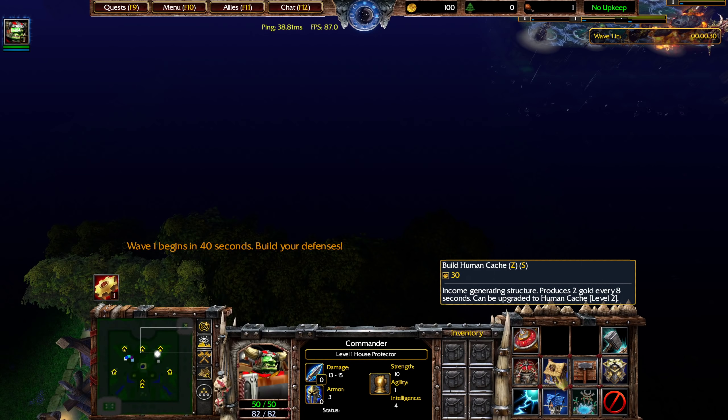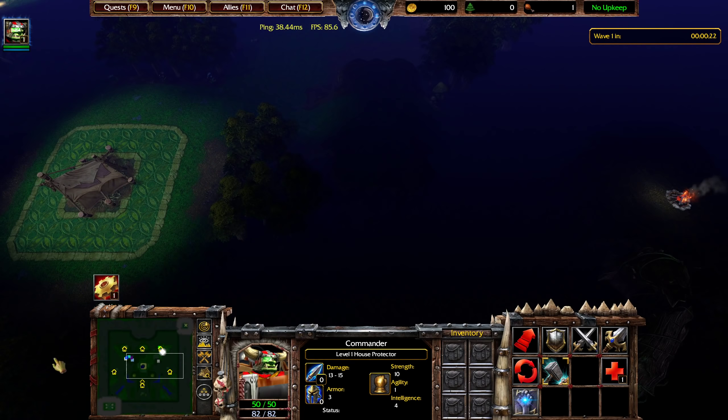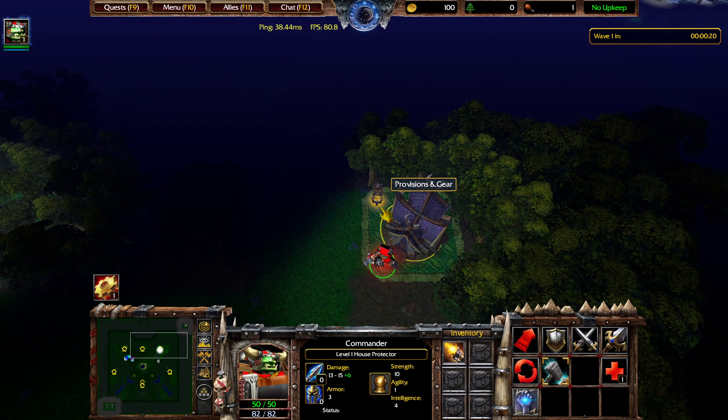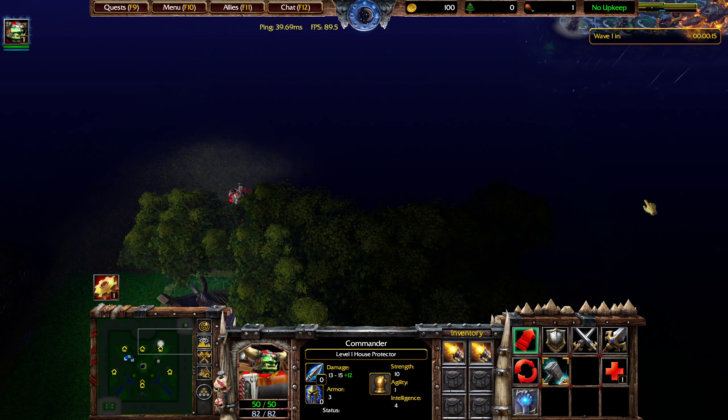The human cache will produce 2 gold every 8 seconds, and it can be upgraded 9 more times, eventually giving you significantly more gold. On your way to the top right, make sure you stop by this shop where you can pick up a few free items to boost your DPS by 12.